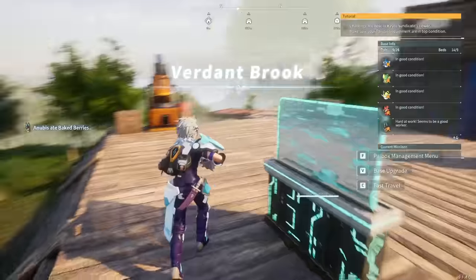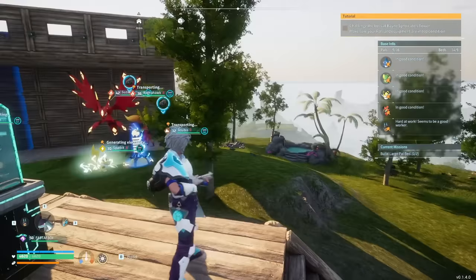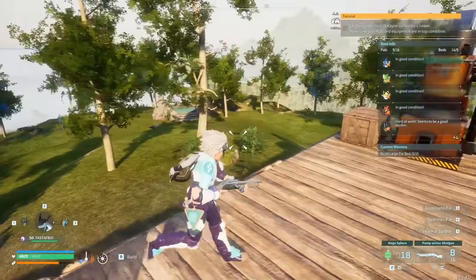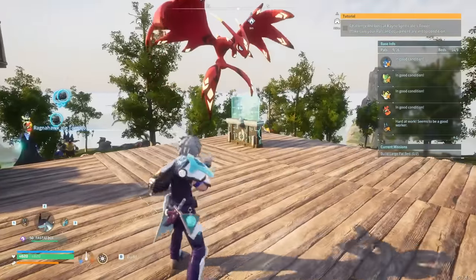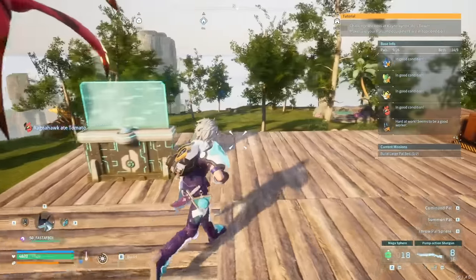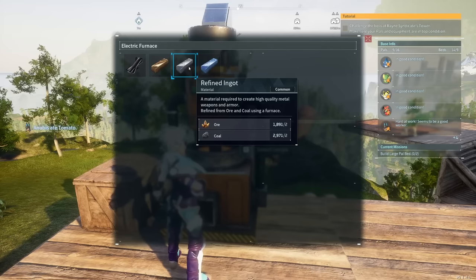Then you want to set up your ultimate ore base — this one right here. This will cover coal and ore; it has a ton of ore over there and a ton of coal over there. My Anubis have cleaned it out, as you can see them picking up pieces right now. I do have another video on how to set up here — it is a little tricky to get the platform in the middle set up so you can place your power box, but this is the ultimate iron ore slash coal base.